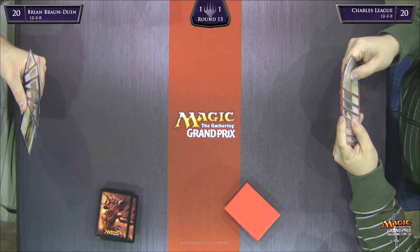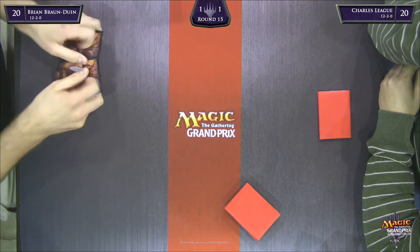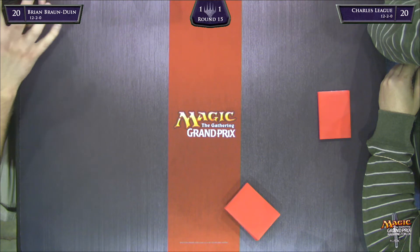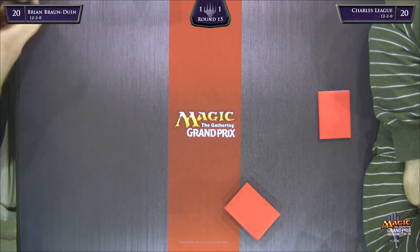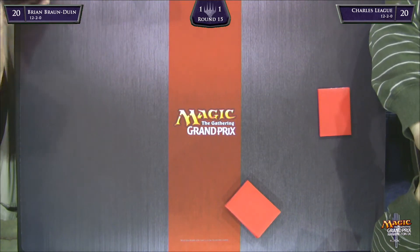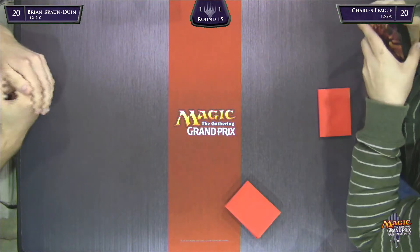A lot needs to go well to make this hand even remotely good. Charles League has kept and has shown us his deck has a very aggressive side. BBD is not going to have a lot of time to just sit there and hope to draw lands. While you do want to mulligan less liberally from six to five than from seven to six, each mulligan is exponentially worse. You just can't keep a one-lander on the play — that hand just isn't going to win you the game. Just try and draw a good five.